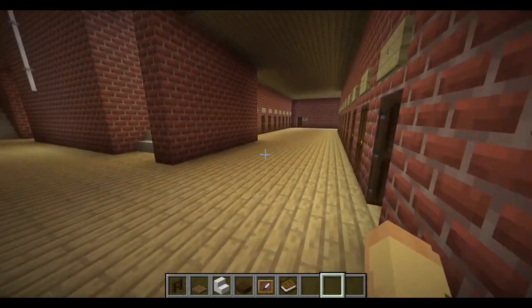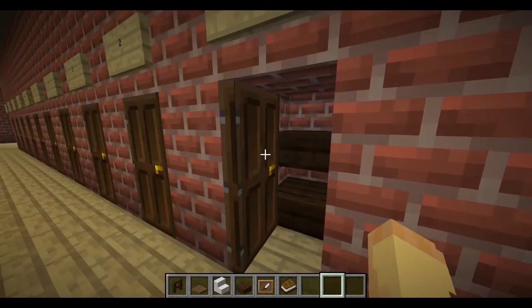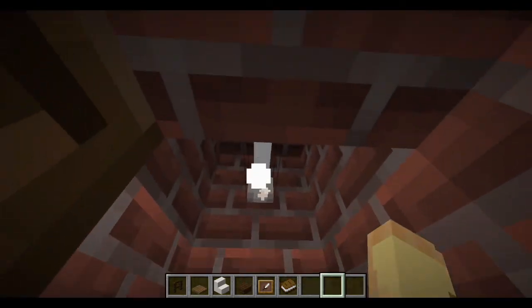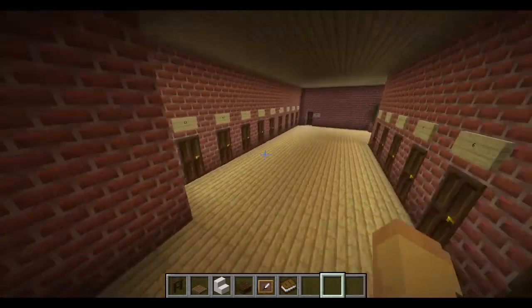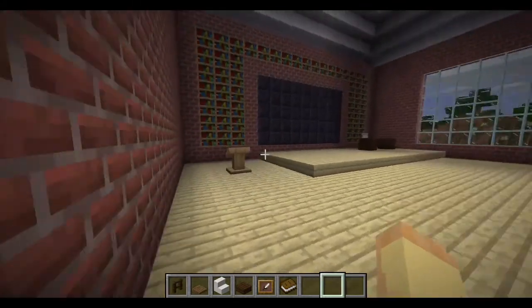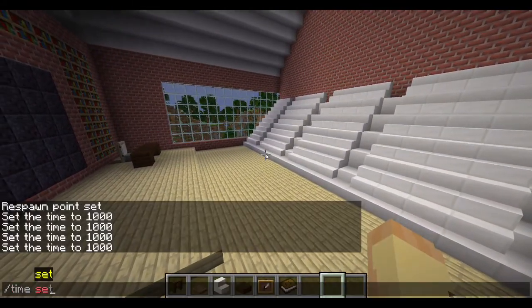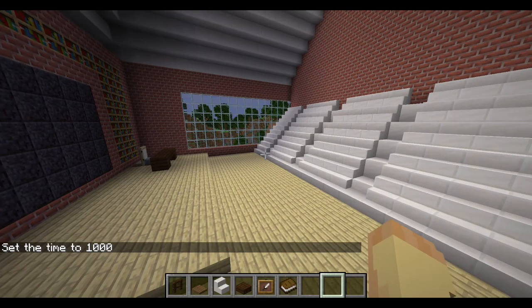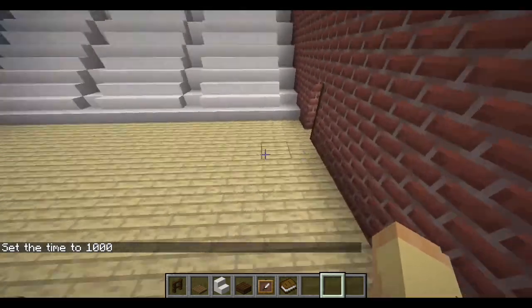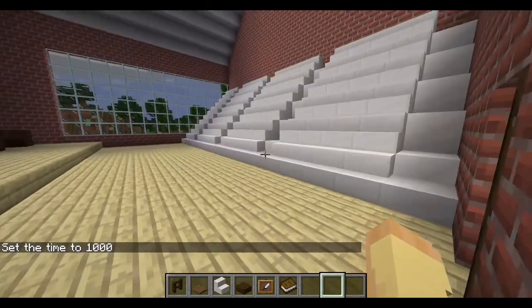Next you have the first hallway of lockers starting from number one. Each locker has two shelves and lighting on the top. There's this huge hallway of lockers all in a row. This is lecture hall two. This one has a blackboard and actual books in it, five rows of seats, teacher's desk, and another speech podium.